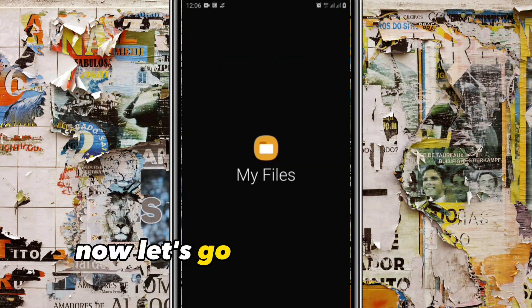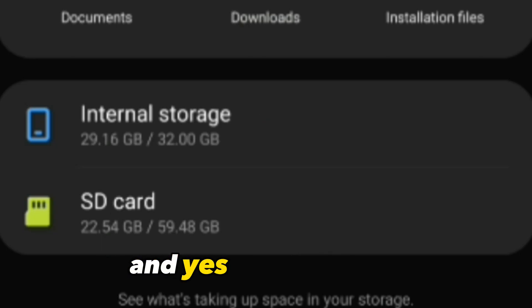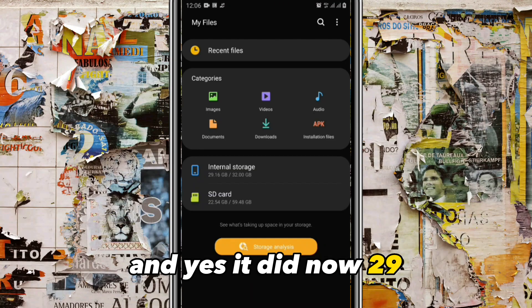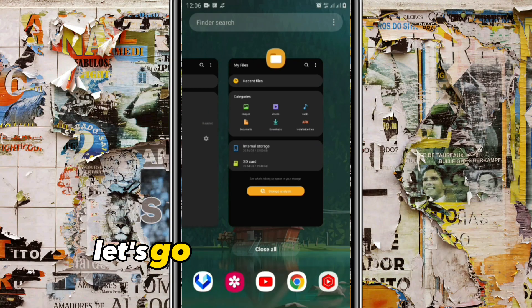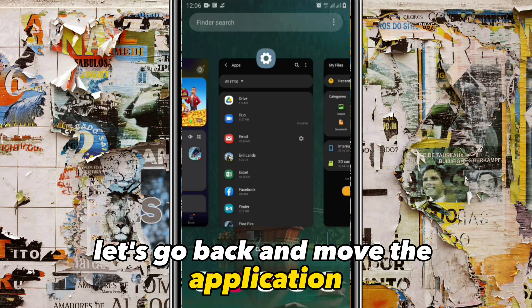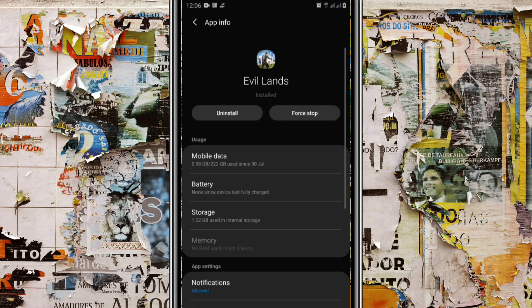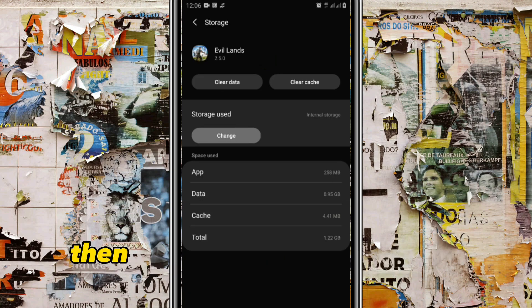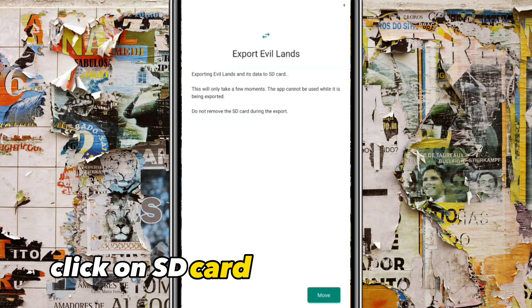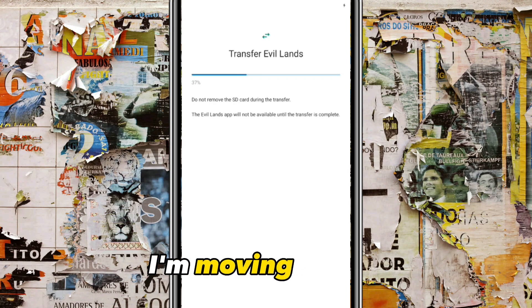We've moved the application from the SD card back into the phone. Let's check the storage — and yes, it increased to 29 gigabytes. So it does work — it does free up more space. Now let's go back and move the application back to the SD card. Go to Storage, click on SD card, and click Move.